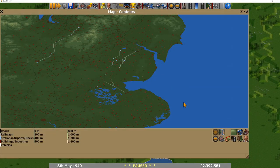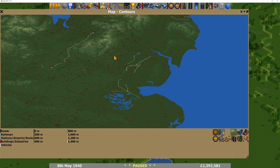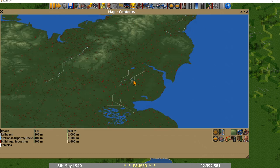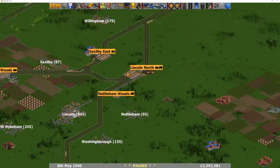Next up we have Patrick Kumar. I can see you're in May of 1940, so the year is pretty much right. The bank balance is looking pretty nice — just over 2 million in the bank account, so financially you're doing really well. You've got some stuff going on in Lincolnshire, so let's have a look at that first of all.